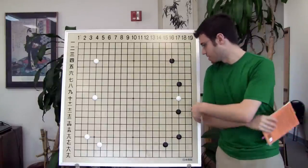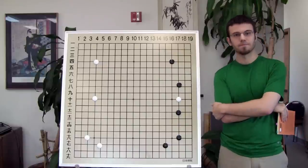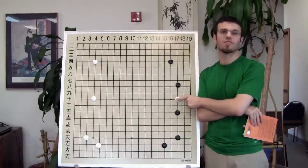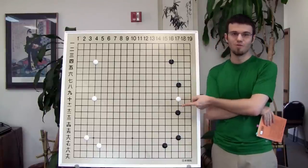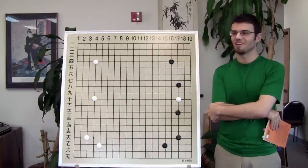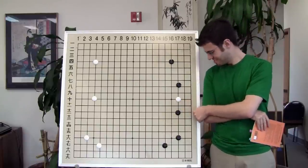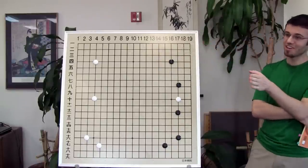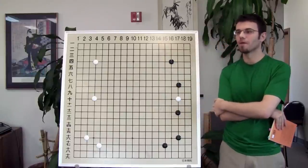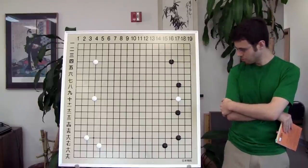This is one of the problems in the book — it's black to play. What do you notice? What's already caught your attention? Yeah, there's this little stone right in the middle. How often does this happen in your games, where either you or your opponent has one little stone just in the middle and no one knows what to do with it? The question is: for black, how do we profit by attacking this? Can we kill the stone directly?